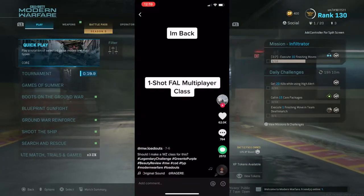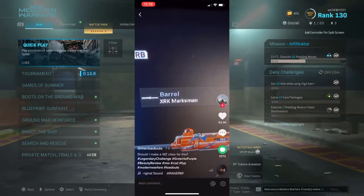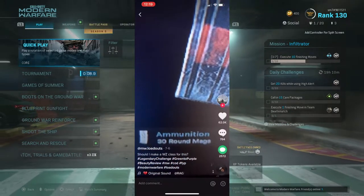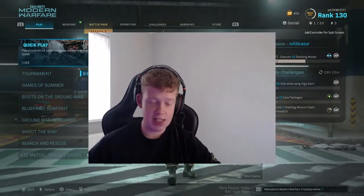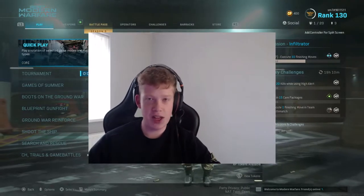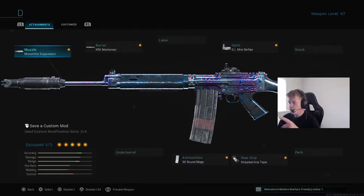On your screen right now you'll be able to see the TikTok by modernwarfare.loadouts — make sure you check him out. This is courtesy of him. He's got the Monolithic Suppressor, the XRK barrel, the GI Mini Reflex, 30-round mag ammunition, Stipple Grip Tape, and he's saying it's the one-shot Fal multiplayer class. That's what we're going to be trying out today. I've not tried out the Fal since it got that little buff, or really at all to be honest since I went for Damascus camo, so hopefully it's insane.